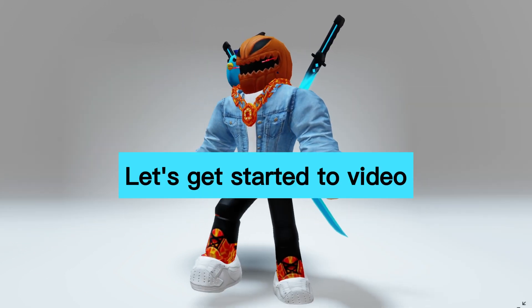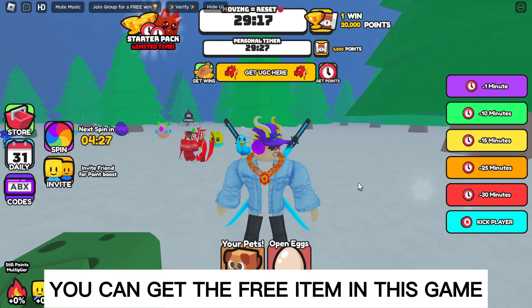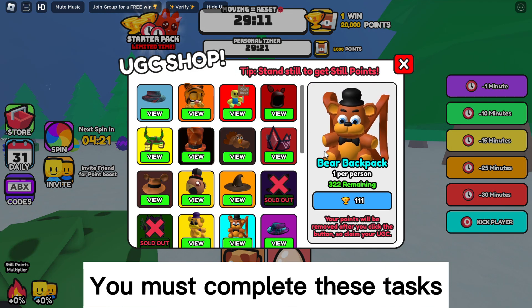Let's get started. Join this game called Free UGC Away from Keyboard — you can get the free item in this game. Let's check the tasks: if you want to get the free UGC item, you must complete these tasks.